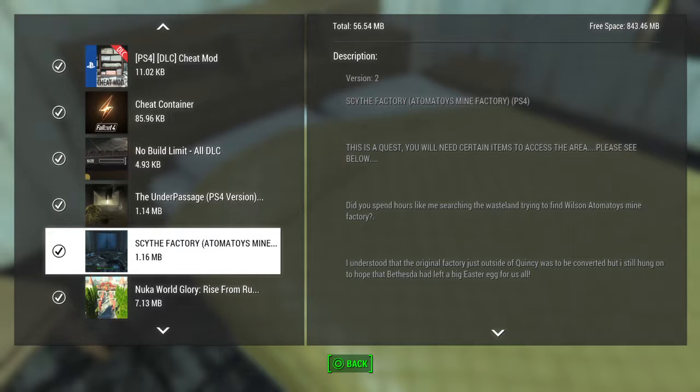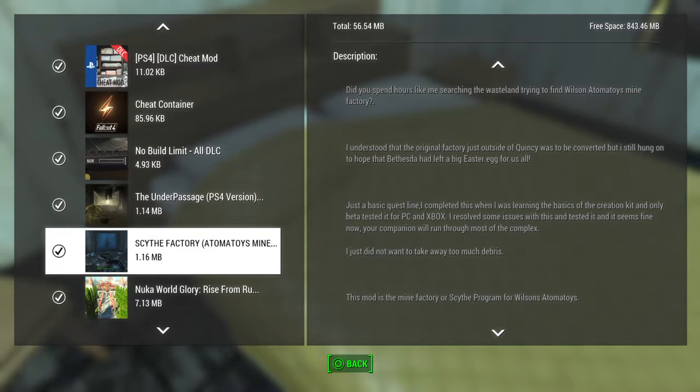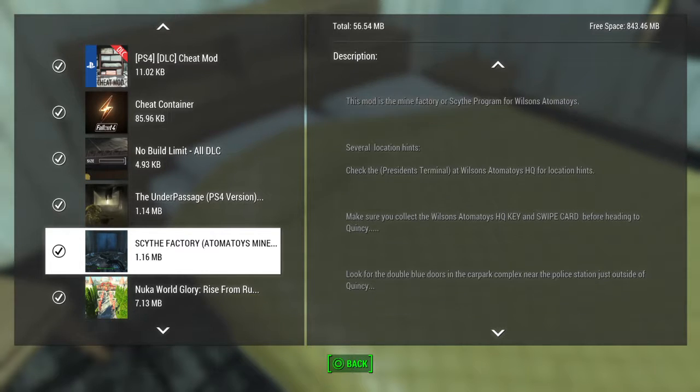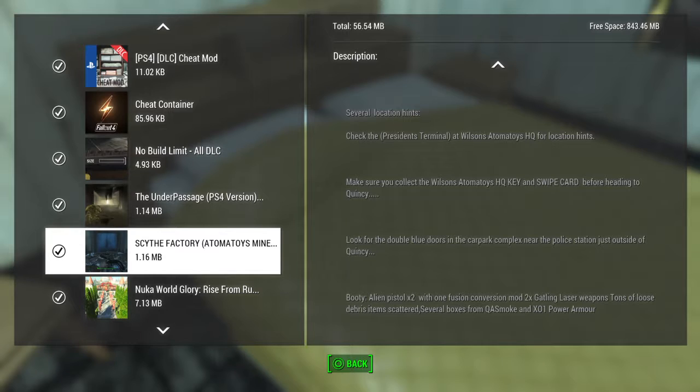We've got the South Factory, which is a mod for us — this is for the PS4. The Quest: you need certain items to access the area. Check the president's terminal and Wilson's Atomatoys HQ for the location. Make sure that you have a key and swipe card before heading to Quincy. Look for the blue double doors in the car park complex near to the police station, just outside of Quincy.